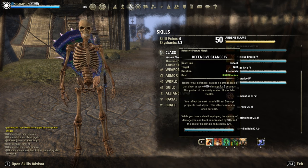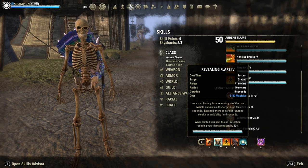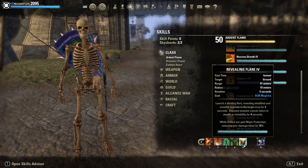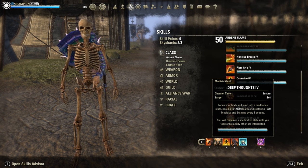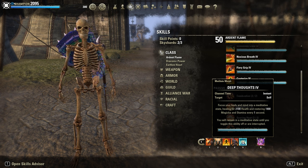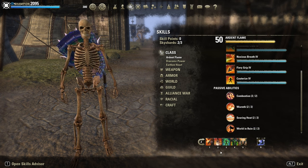Skills: Defensive Stance on both bars for the block mitigation and block cost reduction — 10% each. Revealing Flare also on both bars for Major Protection, just slotted — it's insane. Then Cauterize as an extra heal, Hardened Armor as our resistance buff, and Meditate or Deep Thoughts if you have time. I mainly do heavy attacks to restore my stamina, depends on the situation. Spear Wall is our main ultimate.